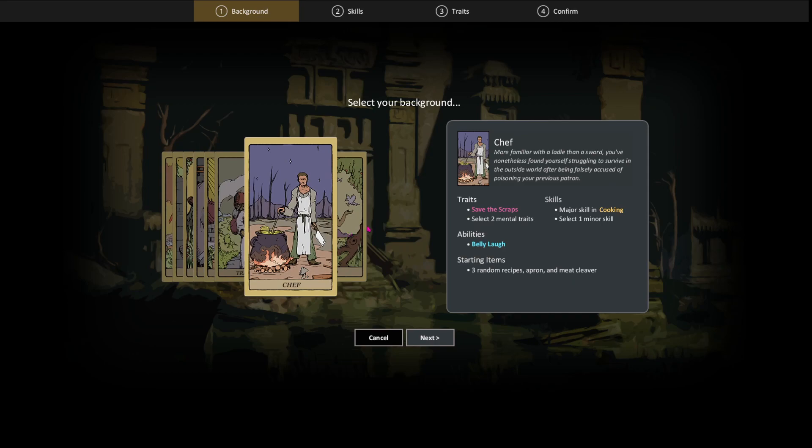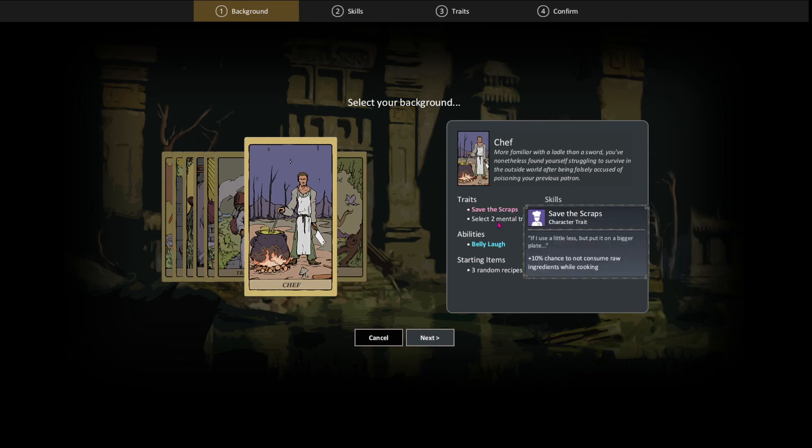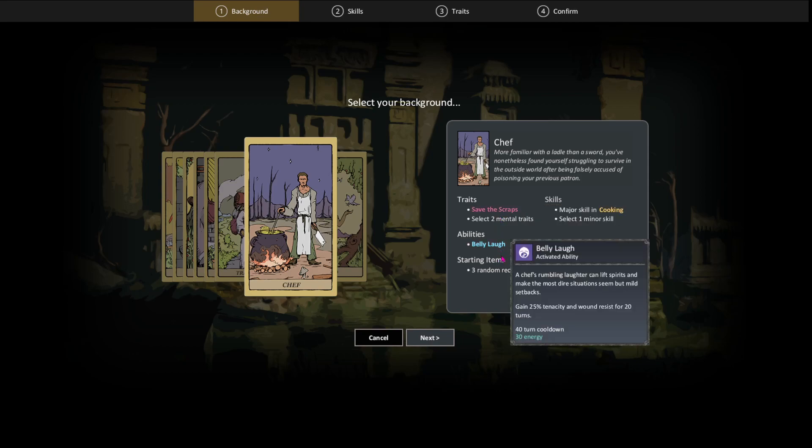The Chef — well, you're a cook. You start off with a meat cleaver, an apron, and a couple of recipes. You start with five skill points in Cooking and get a 10% chance to not consume materials when cooking — basically a 10% chance for a food rebate because you can keep scraps. You also get Belly Laugh, which gives you 20 turns of wound resistance.